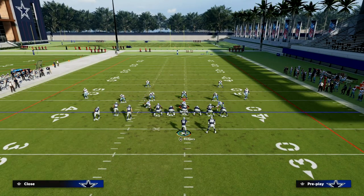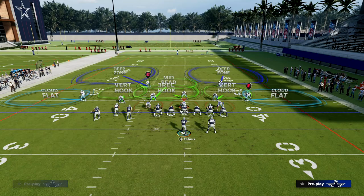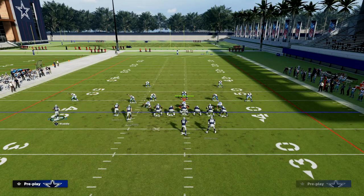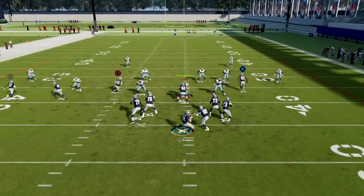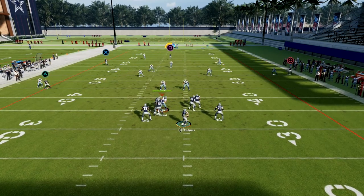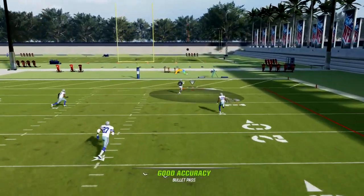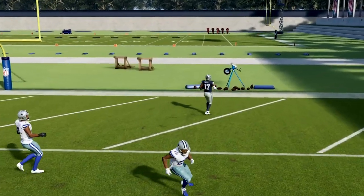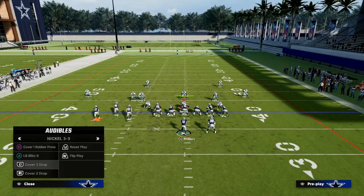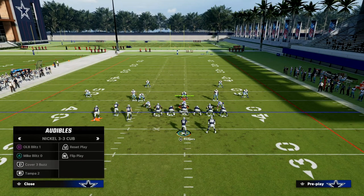I'll show you Cover Two real quick, then we'll go back to Cover Four and talk about man-to-man. With Cover Two, the user is often going to be in the middle of the field, and you'll see that the deep half is not going to really cover him at all — so there's a really nice post route window against Cover Two.